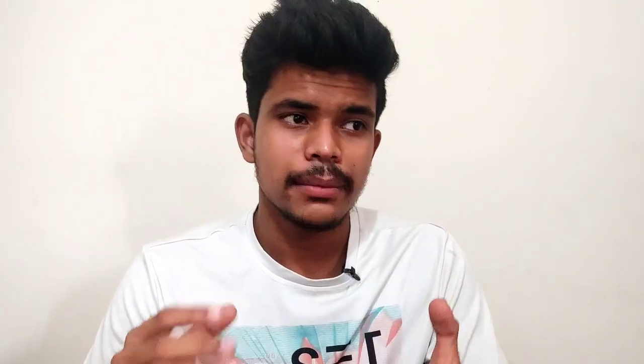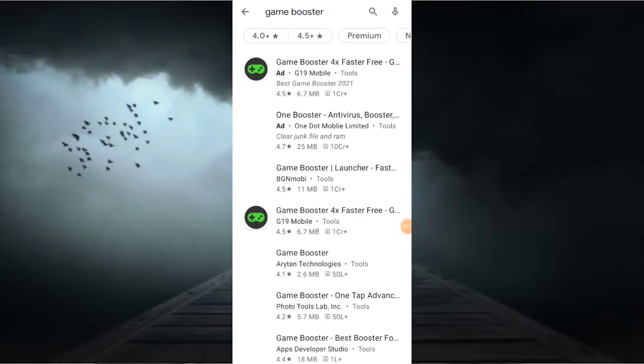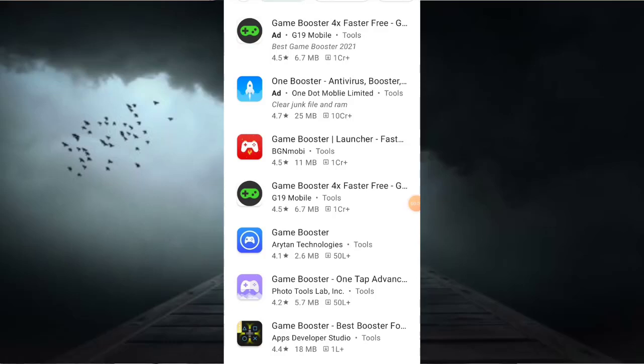You can also use a game booster. Go to the Play Store and look for a top-rated one — 4 stars or above, because 4 out of 5 is a good rating. Install the gaming booster and add PUBG to it. After that, open PUBG from there and it will also run smoothly.